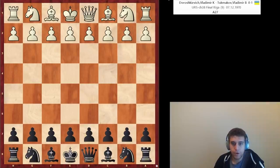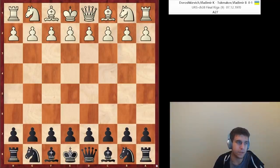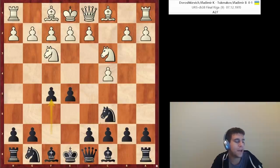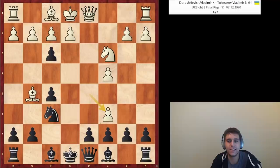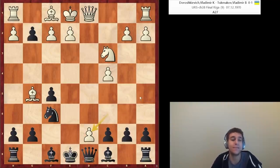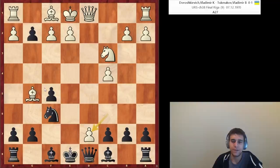Another game — Doroshkevich, an international master, versus Tukmakov, a very strong GM. Also an English opening. Black goes f5, d4, e4, and after bishop g5, knight f6, white plays d5. E takes f3, d takes c6, f takes g2 — white is in trouble and has to play bishop takes g2. White plays c takes d7 check, expecting bishop takes d7, bishop takes g2, and white is fine. But what did black do? Knight takes d7, and white resigned because the bishop is hanging.